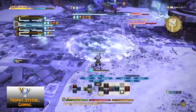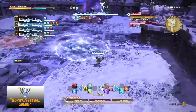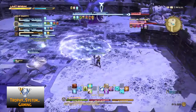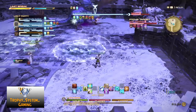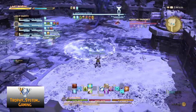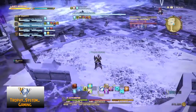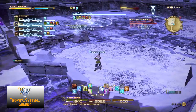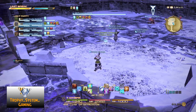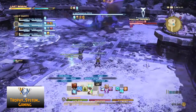The second attack Iskabind uses is called sheet of ice, leaving a circular ice AoE in the arena. When standing in this AoE you will receive the frostbite debuff, so try to stay clear of the icy AoEs. When Iskabind is down to about 50% of its health it will take up into the sky. While it is in the sky, Iskabind will cast an AoE attack covering one third of the arena in a vertical or horizontal attack. Dodge this attack since it will result in massive damage and leave you with the frostbite debuff.